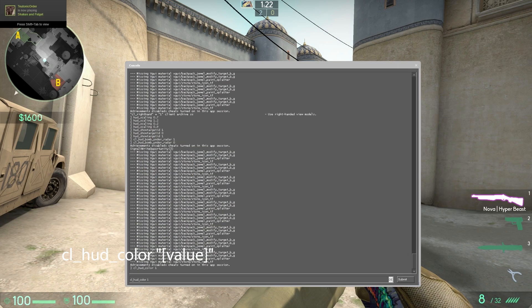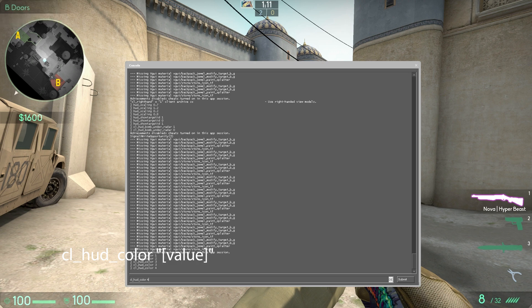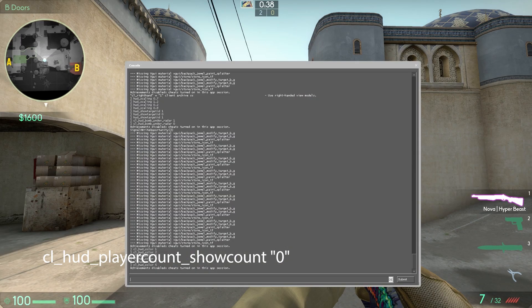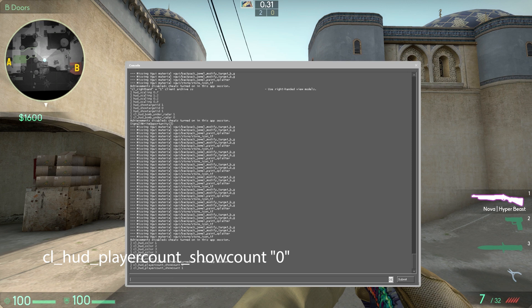CL HUD Color Value corresponds to the in-game HUD color from 1 to 10. CL HUD Player Count Show Counts 0 shows the number of players alive, or set to 1 to show avatars instead.